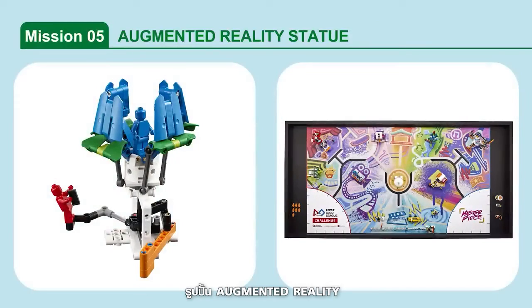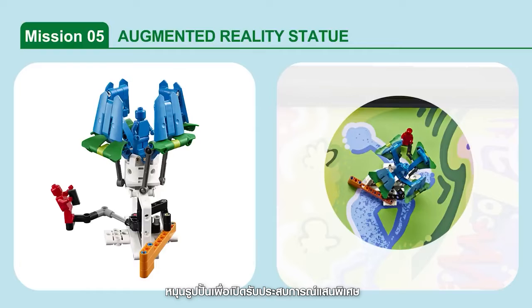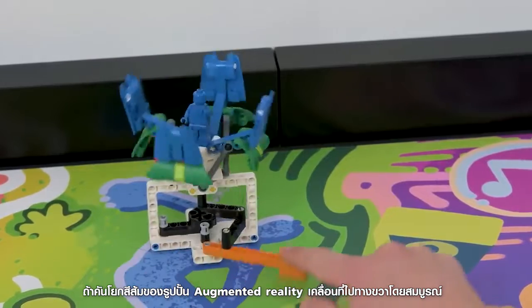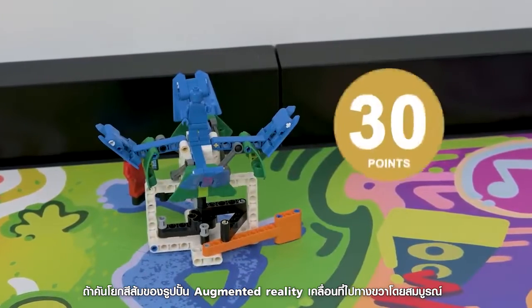Mission 5: Augmented Reality Statue. Rotate the statue to reveal an augmented reality experience. Points are scored if the augmented reality statue's orange lever is completely rotated.